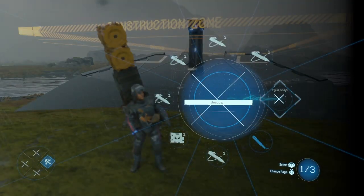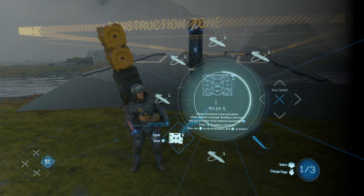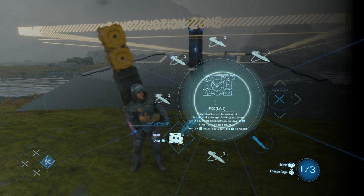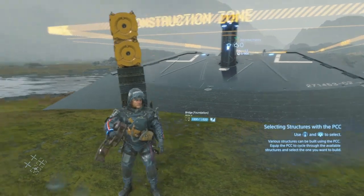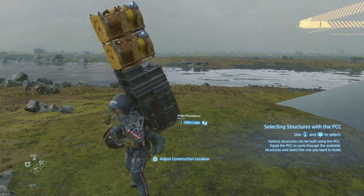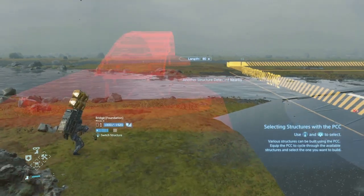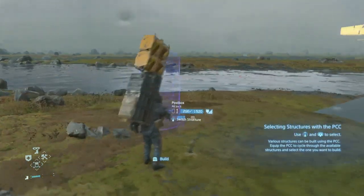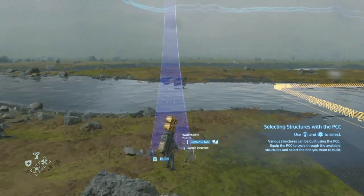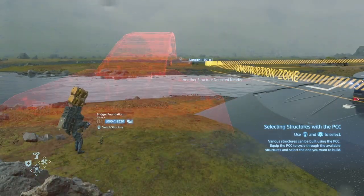You can build a bridge with the PCC. Place it in your hand and press L2 to attach. You can also switch between what structures you're going to build — you can build a watchtower or a bridge foundation.